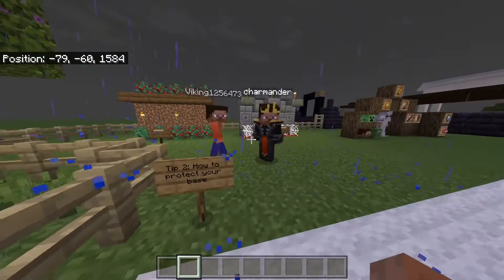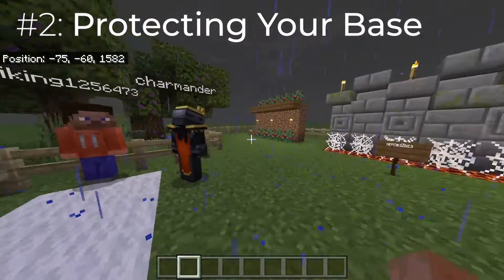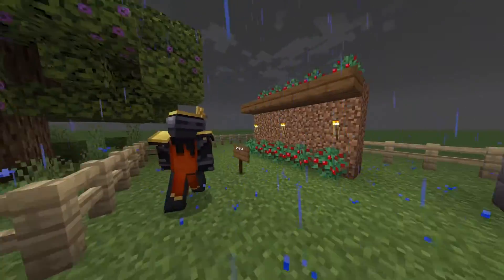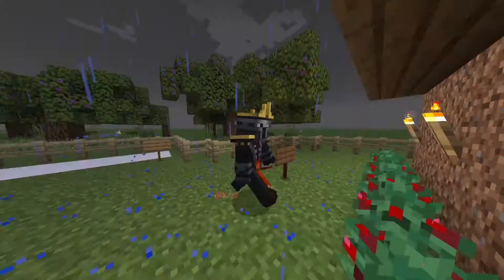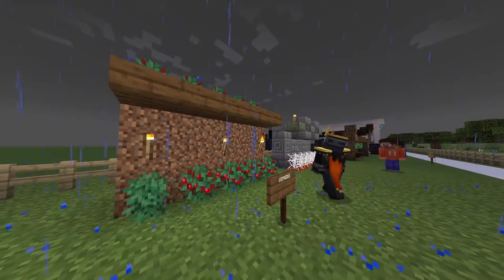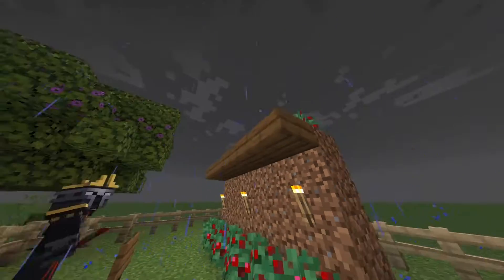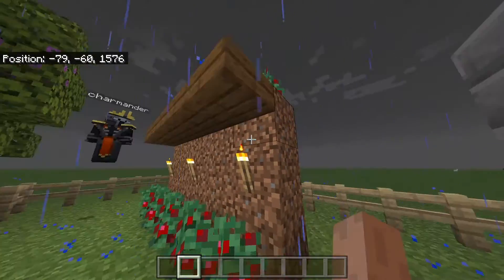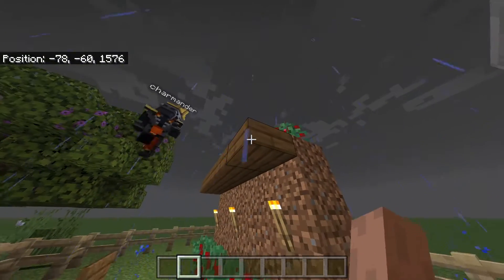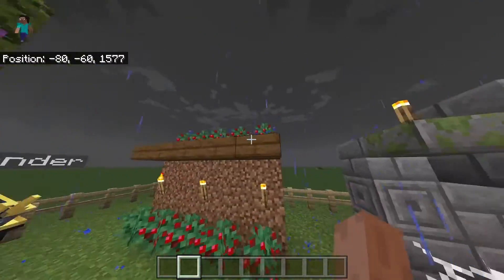That was tip number one. Tip number two is how to protect your base. When it comes to protecting your base, you always want a wall or something around it to prevent monsters or mobs. Here I have the survival tactic — I made it out of dirt and put torches every few blocks. You always want to have slabs at the top of your walls so that spiders can't crawl over. Spiders can go up walls, but even if you put a block there instead of a slab, they'll still go around it. Putting a slab there stops them from getting over the wall.